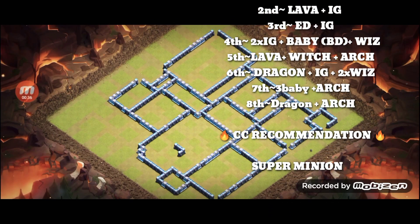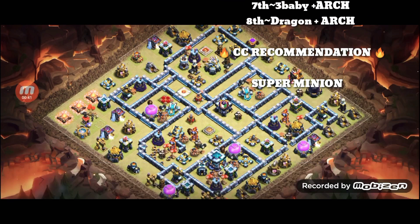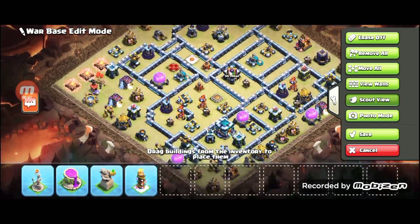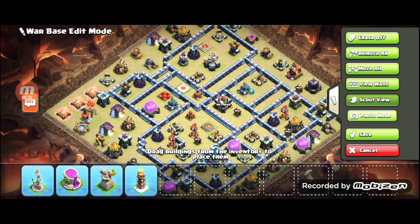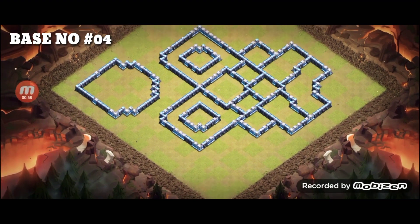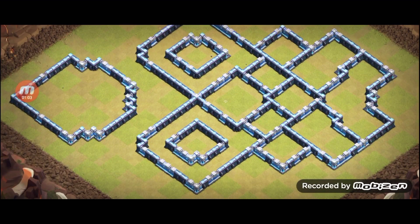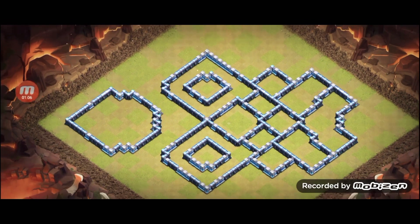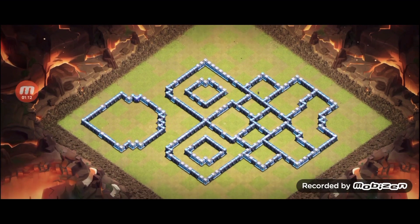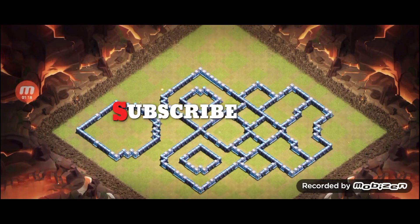You can see this is a very dangerous base — very nasty design, so it's very difficult to get three stars on this base. It's a super base because you will watch the replays soon. We're going to see number four base now, and it's so nasty. This base is also used by global players. It's a very open base, and you can see it's very difficult to get three stars with hybrid, electro, and lavaloon.